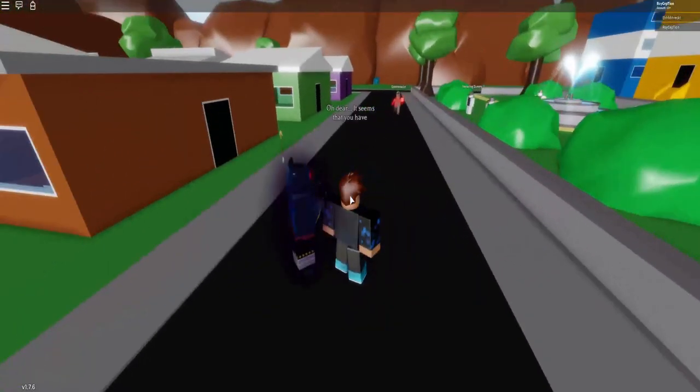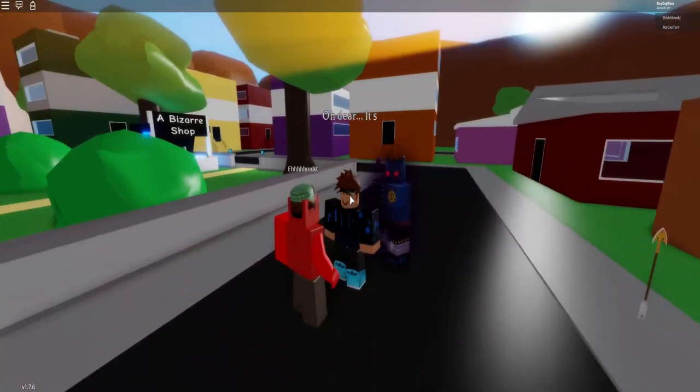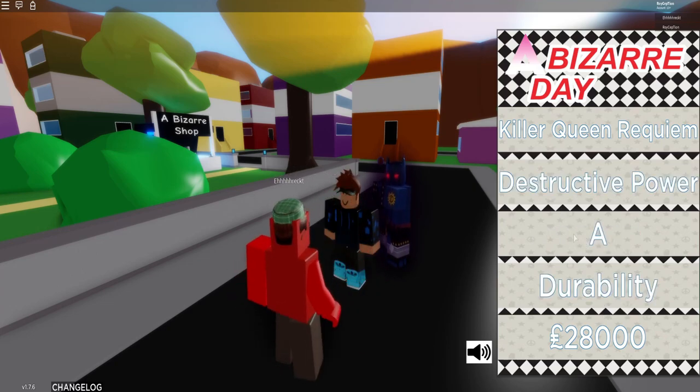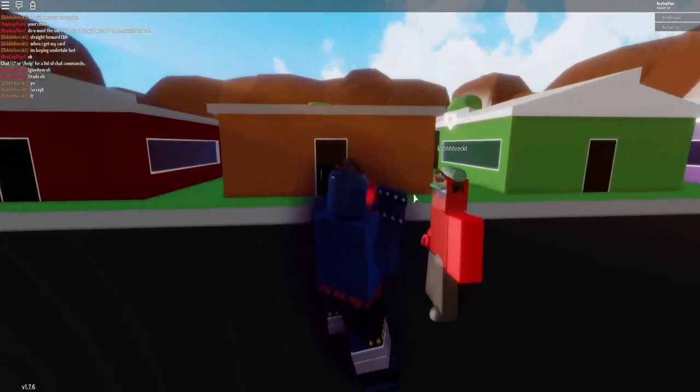And that's... And now we have some words. And here are the stats. S, A, A. Yo, that's actually pretty good. Destructive power is S, speed and durability is also A. It's pretty sick.